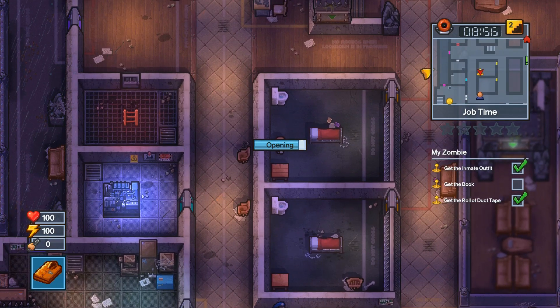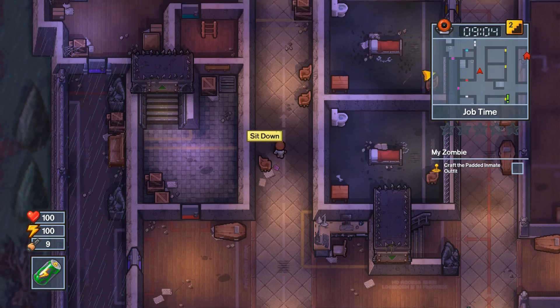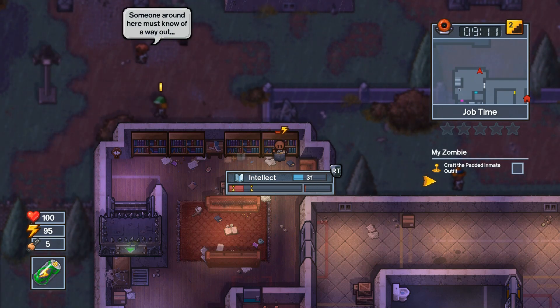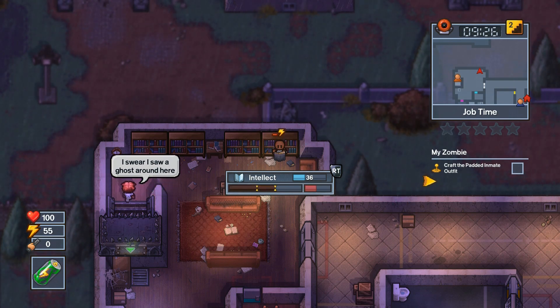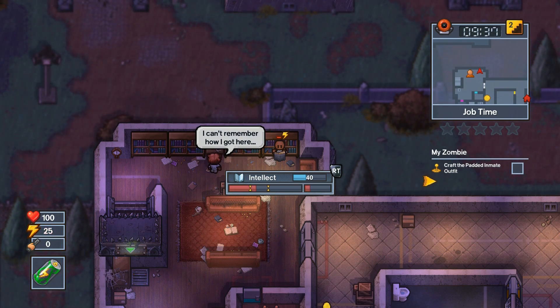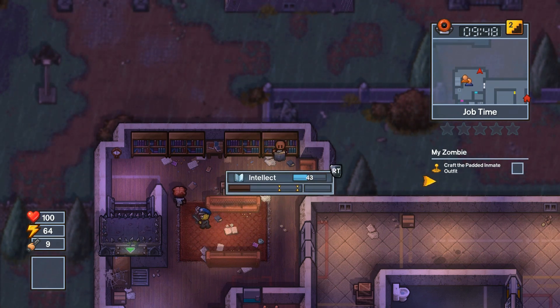Now that I have the items I need, I'm going to craft the inmate outfit. We need to read up to 50 intelligence to craft the padded inmate outfit. Finding drinks on this map is kind of tricky. This reading area I think is the best choice — it's not behind a door and it's in a good spot to reach other areas. If you need to refresh your stamina and don't have sodas, you can go to the first cell on the bottom right with the toilet and take a nap on the bed.